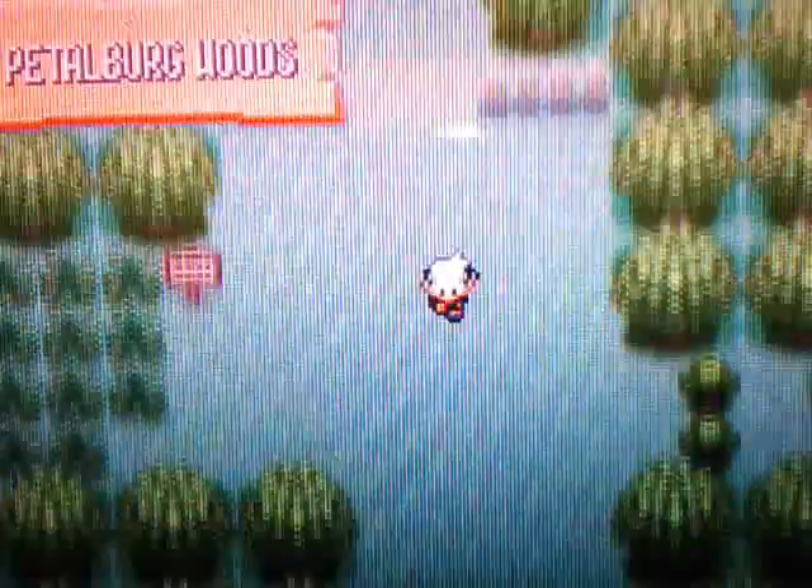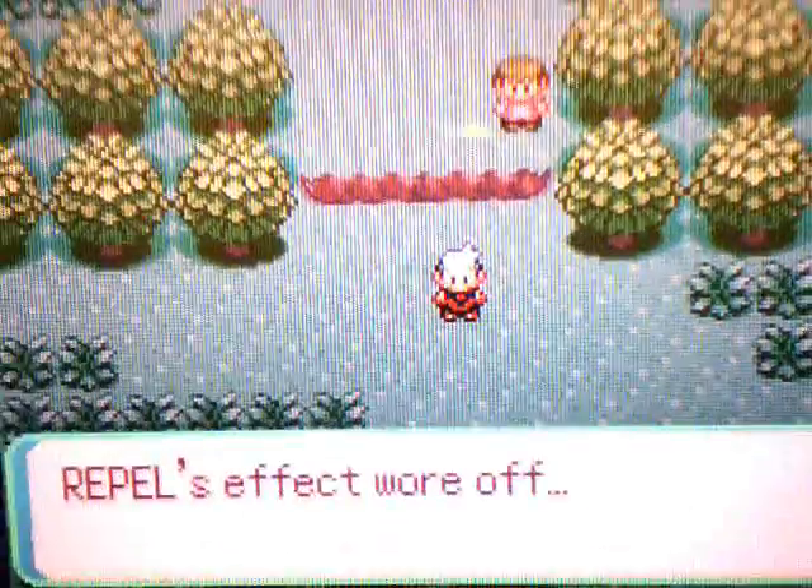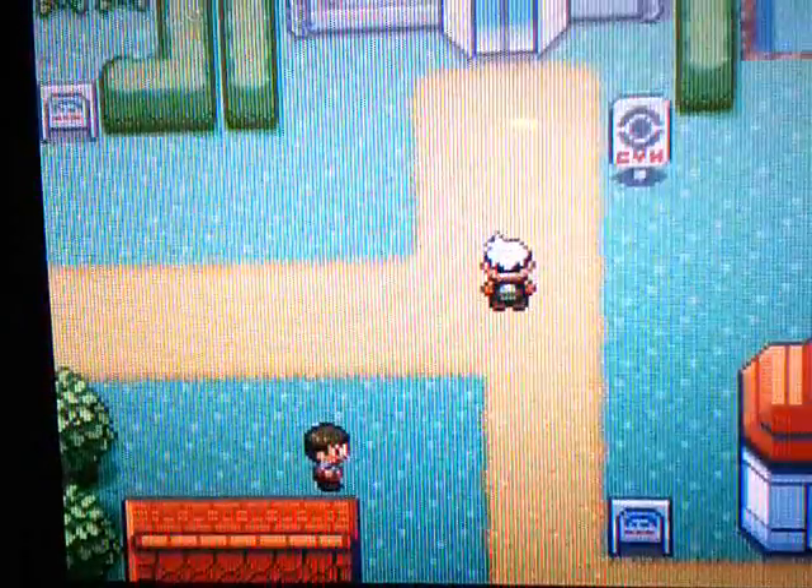Heading back through Rustboro City — you guys remember this, this was where the first gym was. That was an epic battle. Now we're supposed to head back down into Petalburg Woods towards Petalburg City. You don't have to go through any grass, just jump down these ledges. Now we're out and back on Route 104, almost at Petalburg City.